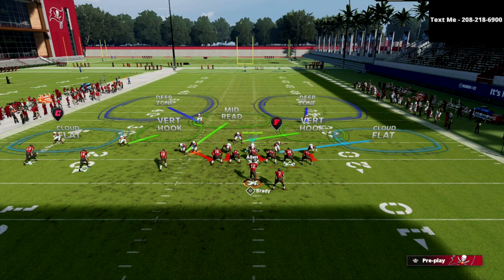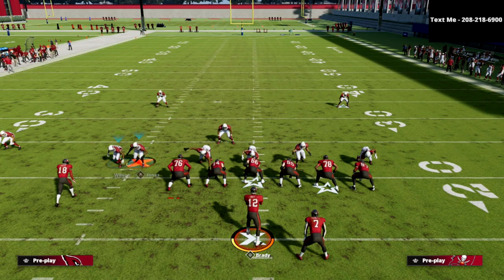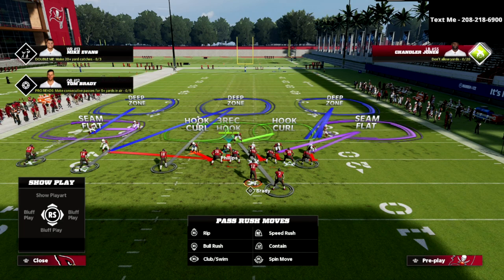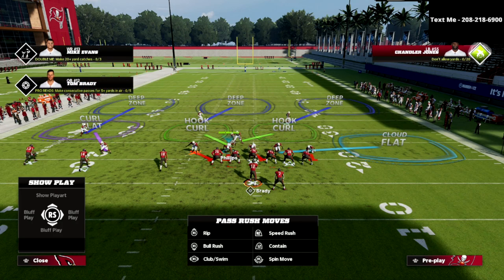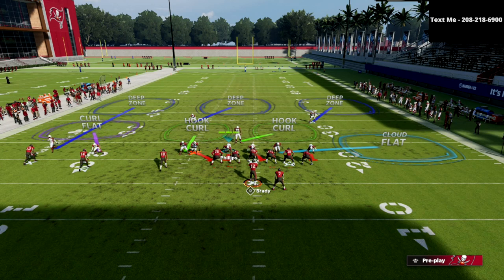With this Tampa Two, you'll notice this player is basically man-aligned, creating a man-aligned look. If you audible to Nickel Blitz, he moves back across the formation to the right side. If you audible to Cover Three Cloud, he comes back over. Cover Three Cloud is honestly my favorite coverage to run this blitz from — it's a six-man pressure that guarantees pressure against max protect.